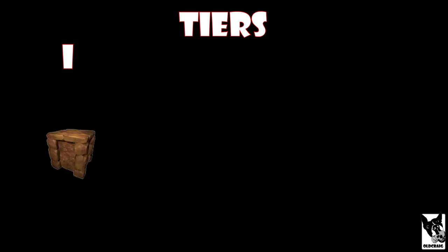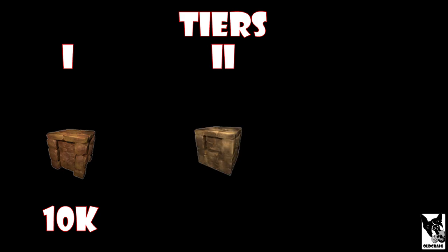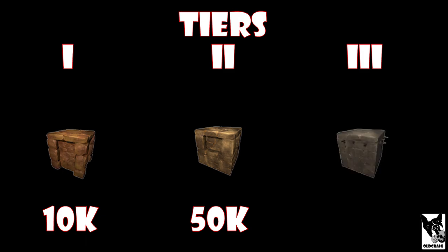In Conan, structures are divided into tiers, with tier 1 being the weakest. A tier 1, or sandstone foundation, has a building health of 10,000. A tier 2, stone brick foundation, has a building health of 50,000. And a tier 3, reinforced stone foundation, has a building health of 100,000. So we can see why it's imperative to upgrade to the highest tier possible, as soon as possible.